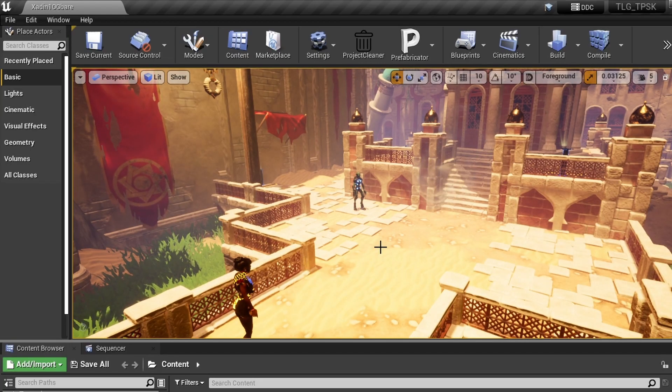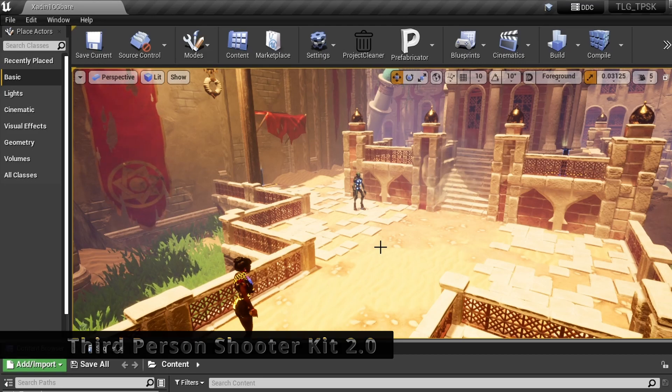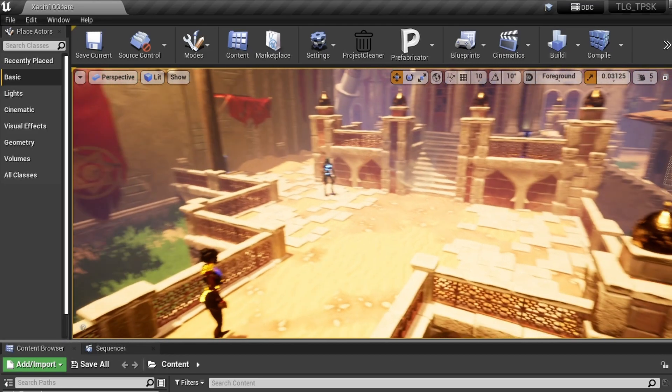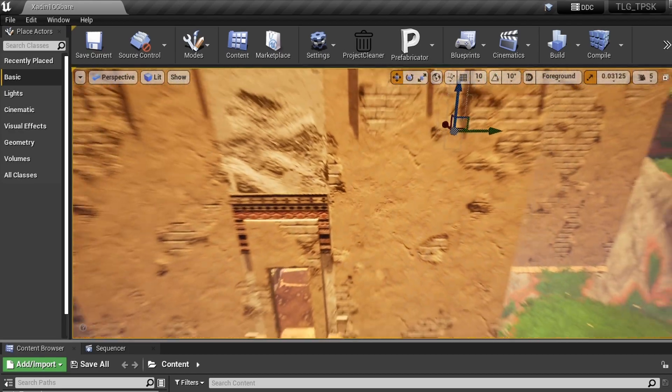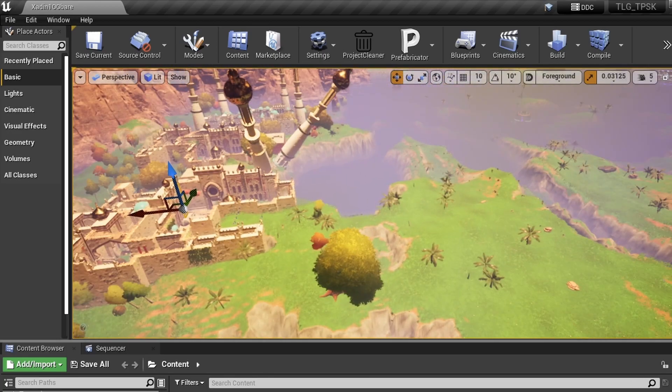What's happening everybody, Amkapo here, Black Adonis Games. Today working in the third person shooter kit 2.0 — I've modified it a little bit, slimmed it down, and threw it into a map. This is my original Zayden map.